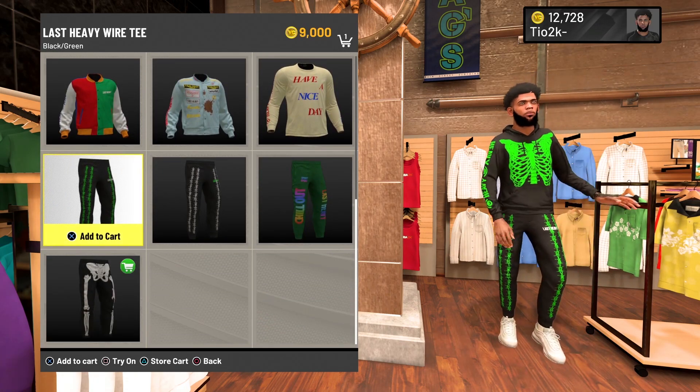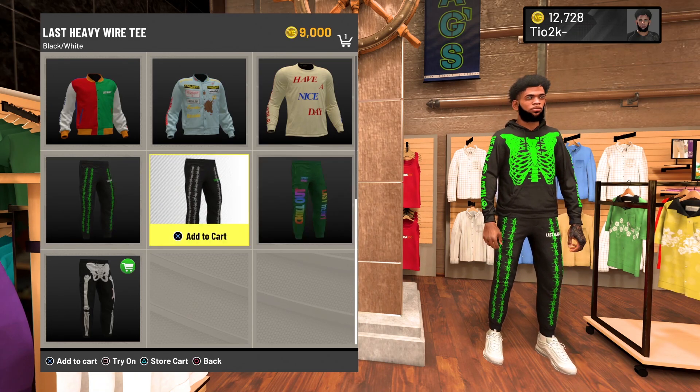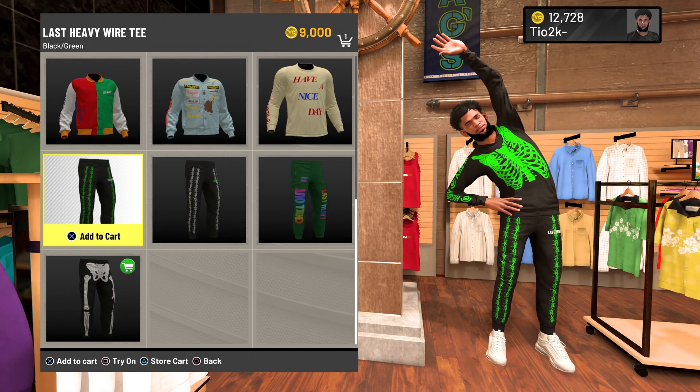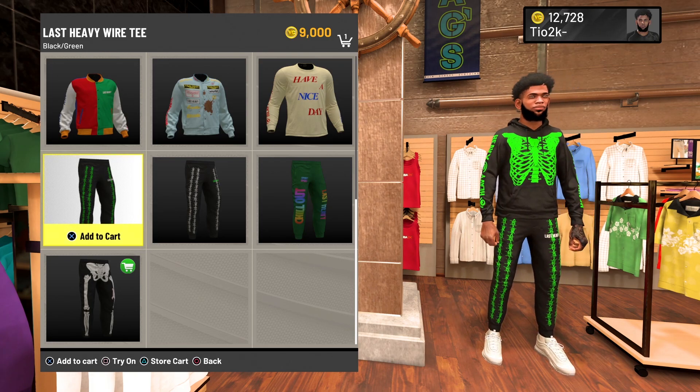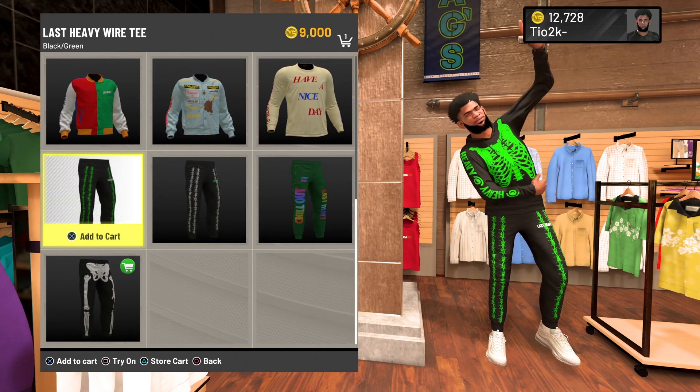Next are these Last Heavy Wire Tee green pants. They're actually kind of tough — they're 9K. I'm personally going to buy them. They're pretty sweet. You can wear a lot of green fits with them, like green Sixes. You can even wear the hoodie with them too. That would look tough. I like the green pants, so I would get those too.